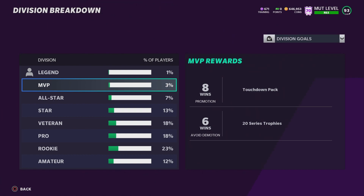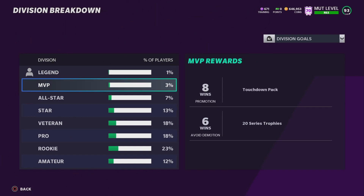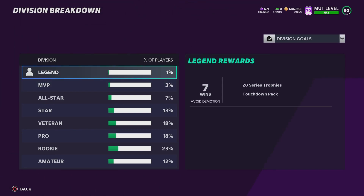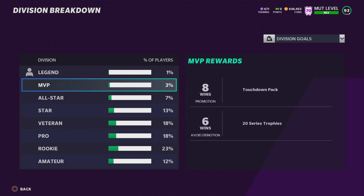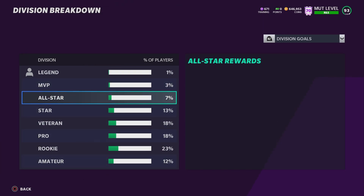Once you get up to Legend, go back down to MVP and lose four to keep your win-loss ratio down. You won't be losing much in MVP. Lose four, get out of Legend, go straight back down to MVP, collect your coins, go back up, lose four, come back down. It's just a cycle. Once you get up there you won't go back down.